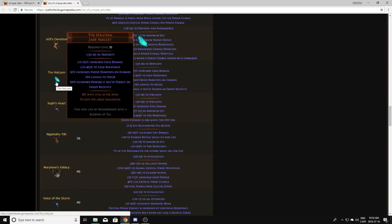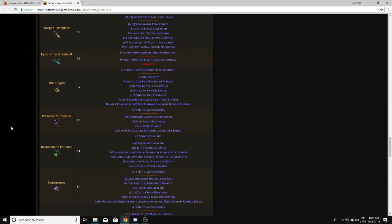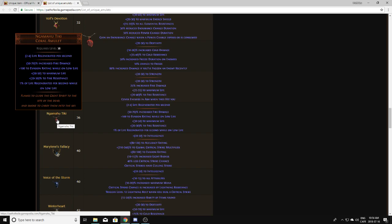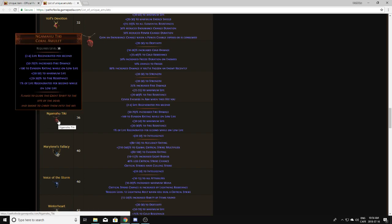The Halcyon is the upgraded version of the Pandemonius, so you're not actually going to drop it. Zaw's Heart is obviously something you want to pick up — it drops from the Xoph Breach Lord in its respective domain. Those are always worth around 10 exalts or more every league, so pretty damn good. Gamahutiki is the upgraded version of the Irukutiki, so you're not going to drop this.